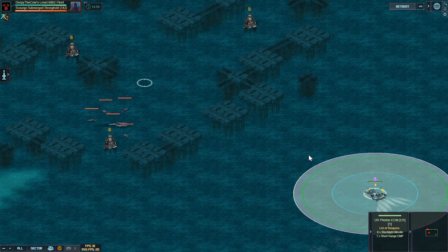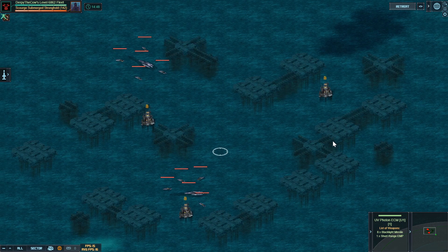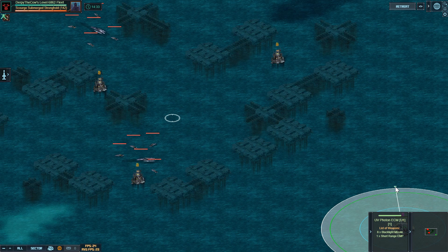It does matter where you enter from in this target. I like to enter on the bottom right — this is the method that works the best for me. In this particular target, every single area where there's a darker patch of water with a substructure underneath, there's actually a building on top of the water, so that's probably the best target hit in terms of this aspect. But you still don't know where the corrosive turrets are versus the regular missile turrets.